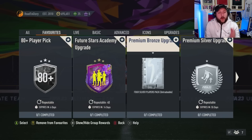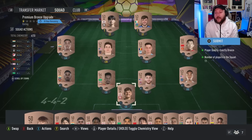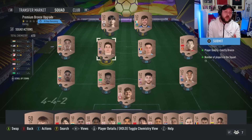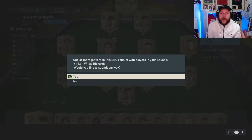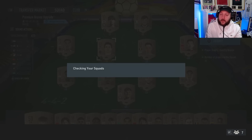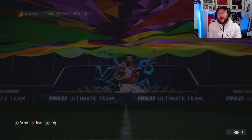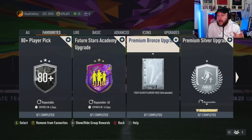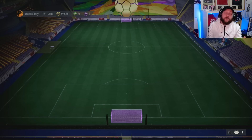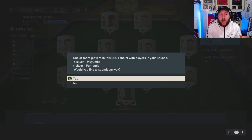If we go to the premium bronze upgrade, we get four silvers back now instead of two, and we can have ourselves commons here. Put all your bronze commons in that you're not going to use for league SBCs or any other squads. Pop this in and you'll get yourself back a silver pack giving you four silvers. Open up the silver pack — any untradeable you get in there are not duplicates — you can put them into the premium silver upgrade, which gives you five commons back, which is really helpful to do a player pick.